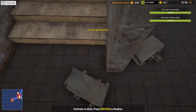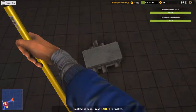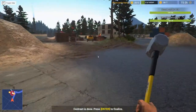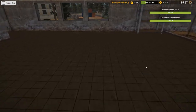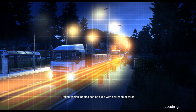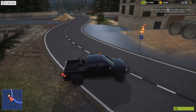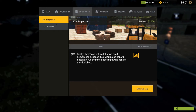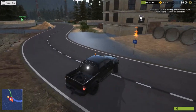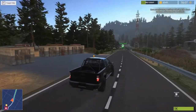Contract done! You can press Enter to finalize, but I wanna smash everything and get more money out of this contract. Finished contract — yay, it's beautiful! We got 1,400 bucks and 870 experience. Experience goes pretty darn slow. I can make one more contract — let's do this contract first and then go buy the skid loader.